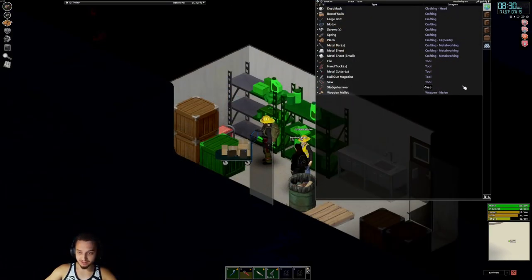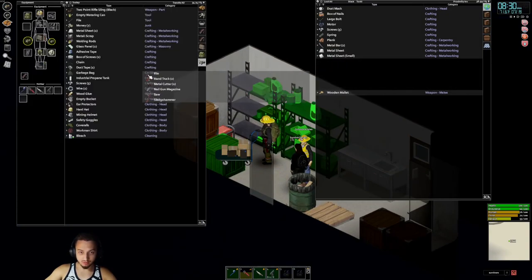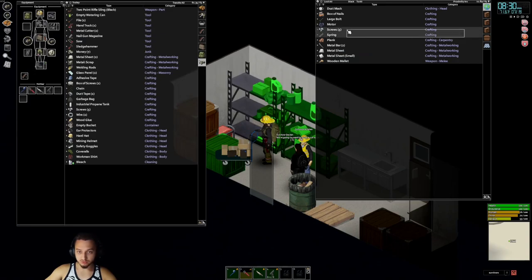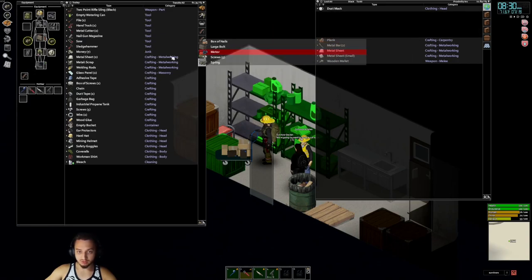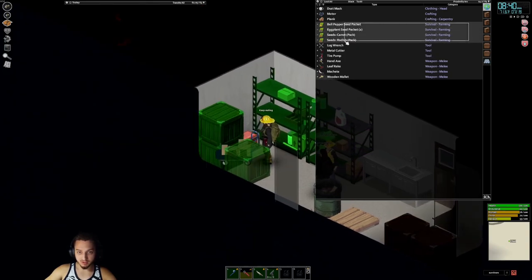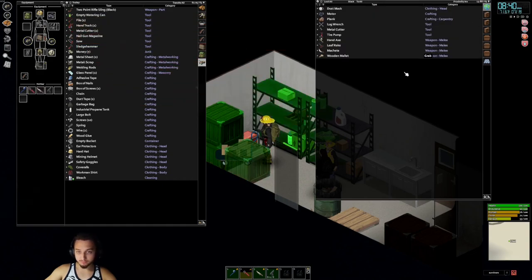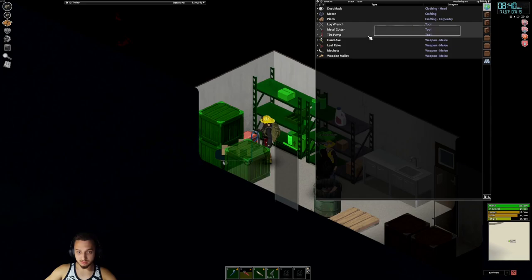We found a sledgehammer and a generator! We got this little trolley here — a hand truck. All the goods from this little store. I thought this was a grocery store and came in to find it's all equipment-type stuff. Sweet, lots of seed packets — we'll take all those. And a machete, another hand axe, another crowbar. Lots of goodies in here!